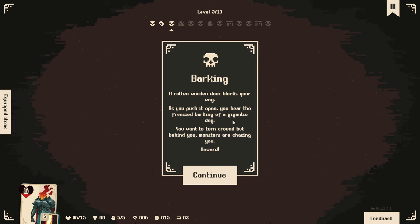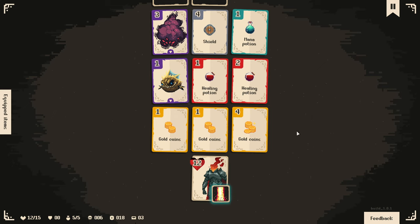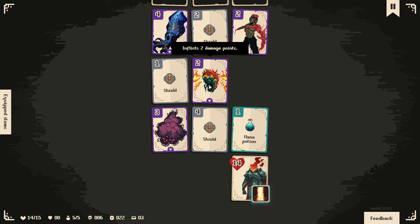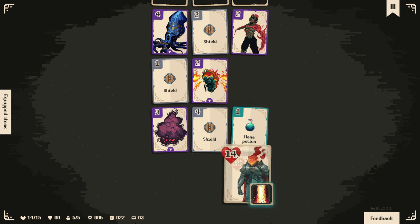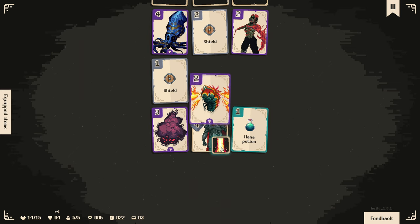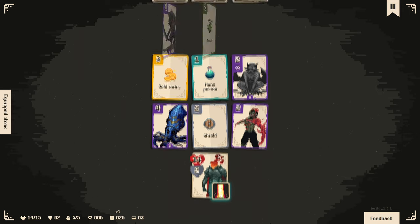Speaking of Vito, can you just not be like this? You want to turn around but behind you monsters are chasing you. Right, so we're not full health, we are up to 12 again. We can see a healing potion and a shield, so we can see a pretty solid path. For starters, we're going to take two damage when we go here - a net gain of two, but that's okay. We already have the ability ready, so we don't have a reason to use the mana potion. Let's move forward.